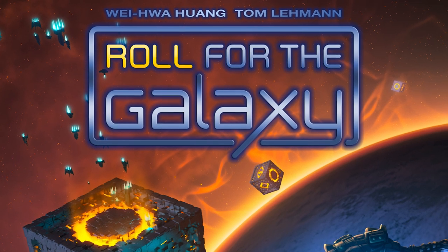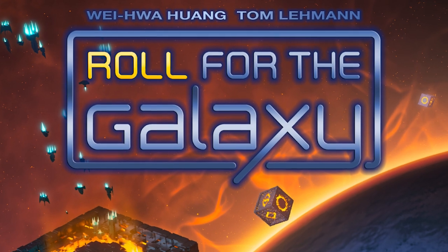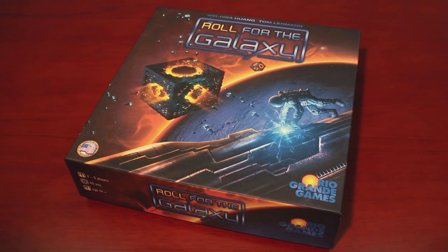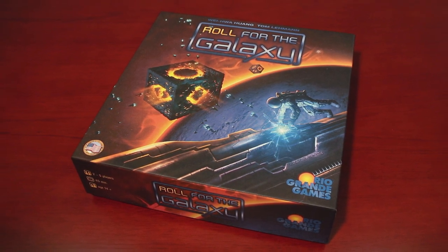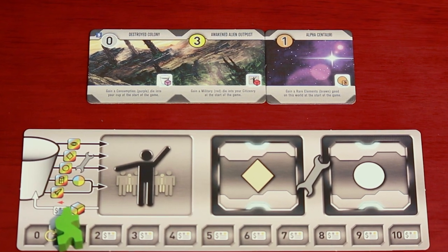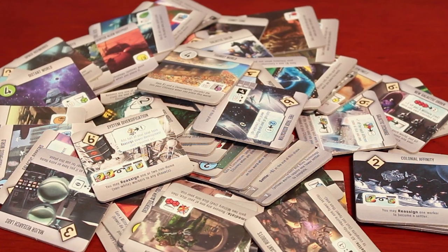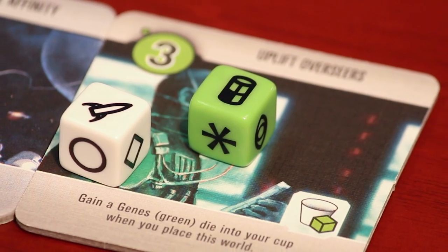Roll for the Galaxy is the dice version of the critically acclaimed Race for the Galaxy card game. In Roll for the Galaxy, you are the head of a galactic faction with dreams of becoming the greatest space empire in the galaxy. From the humble beginnings of a couple of planets and some unique technology, you'll acquire and employ workers to either further expand your holdings or ship goods to faraway worlds for influence and profit.